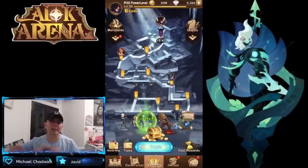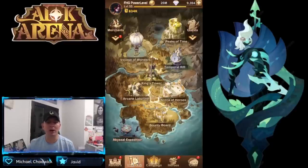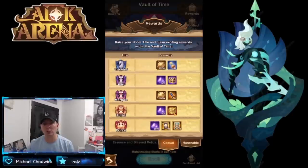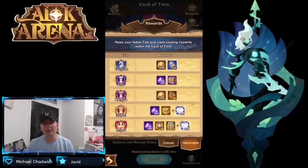Welcome back to AFK Arena. We're on our power level account and if you've seen the flash screen that came up today, it is time for the Abyssal Expedition. The Vault of Time is currently up in the enrollment phase. Once the enrollment phase ends, you have about 24 hours until you go live into the Abyssal Expedition. This is one of the most time-consuming events in AFK Arena, but the rewards are pretty decent even for a casual player.